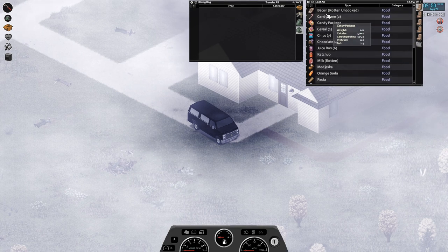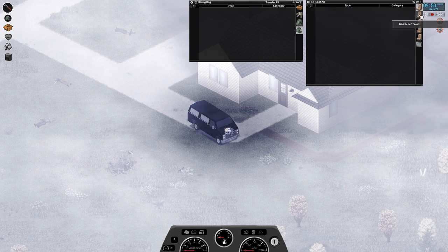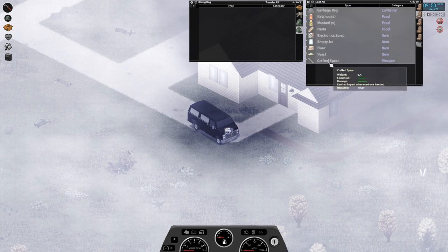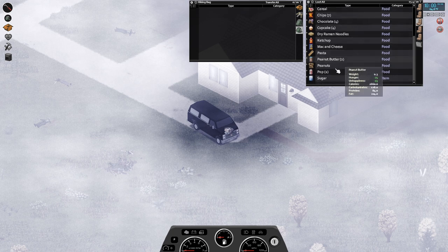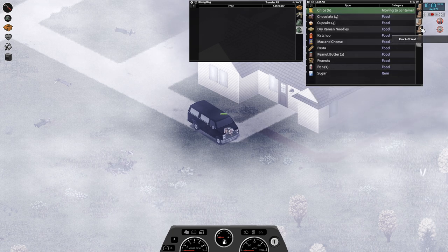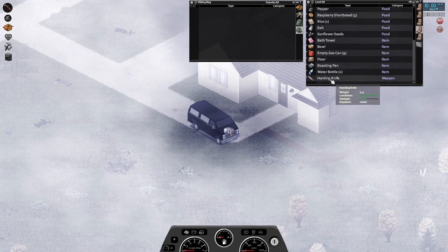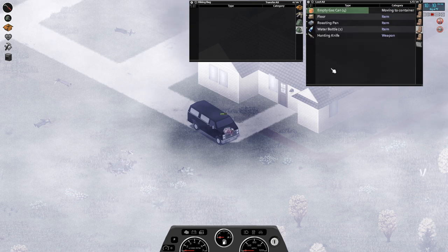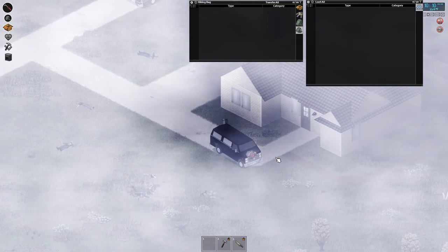Let's empty this out, Eric style. This is all fine stuff, getting all wet in the rain. Should probably take a little bit of it. And the hunting knife. Gas canisters will stay on the vehicle. Nothing in the glove compartment.